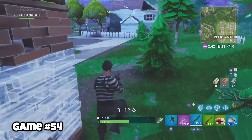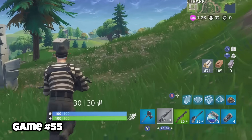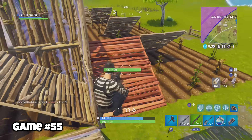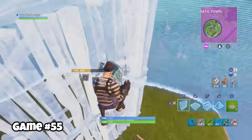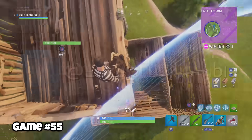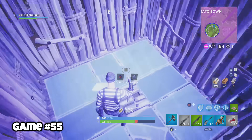Game fifty-four, I was very low on materials and died. Game fifty-eight, somehow I was alone in Pleasant Park but still left with trash loot. I found a default cowering in Anarchy Acres. A Technique wanted a piece of me as well. I saw a trick on Twitter and decided to try it — follow me on Twitter by the way, I post some cool stuff. My problem was the storm overtook me, I was way too high up, and then I tried to edit and it didn't go well. Yeah, this was a pretty embarrassing death.